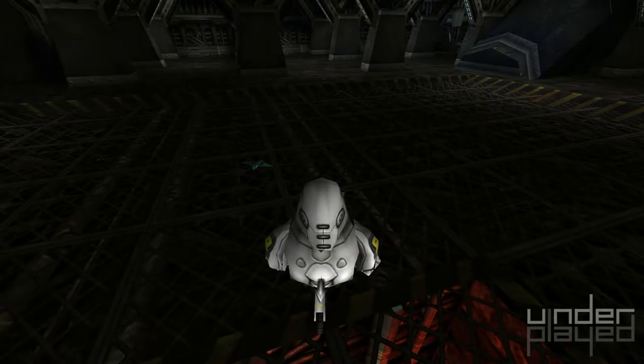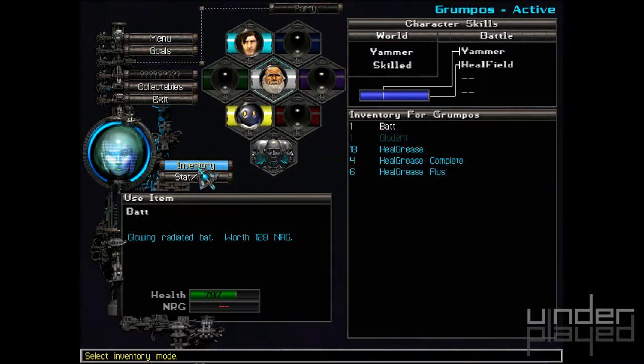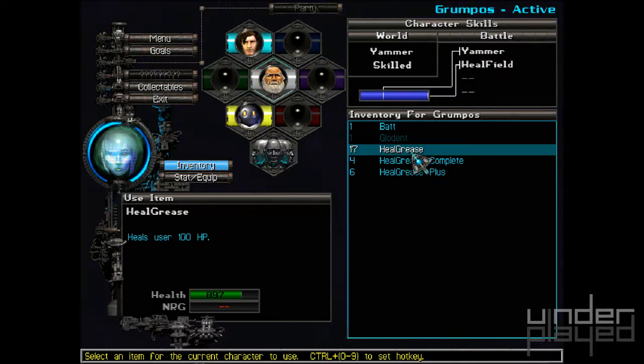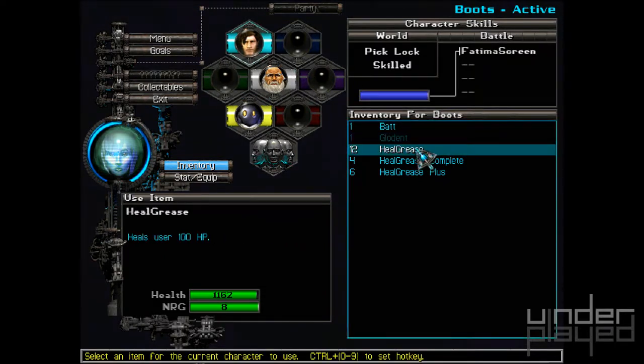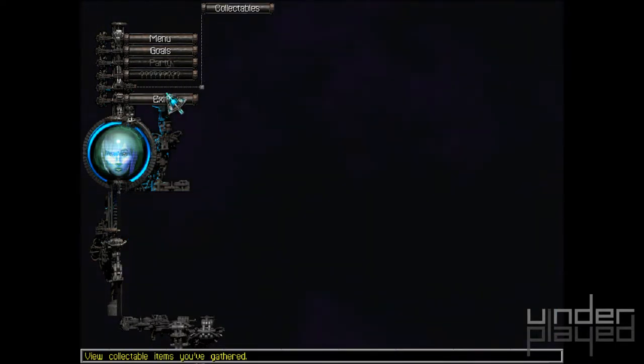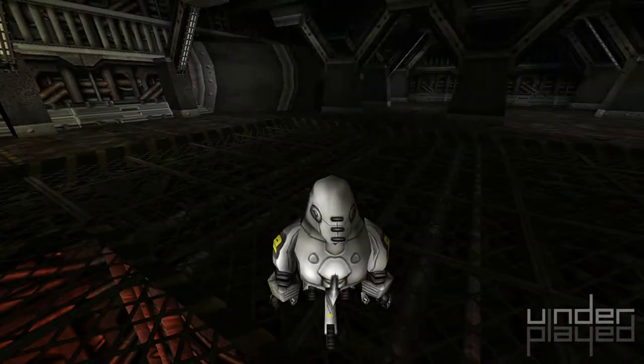We need the heals for our party members, I think. How's Kropo doing? He's got 797. Let's get him out of the way. There we go. So with him out of the way, now here we go.